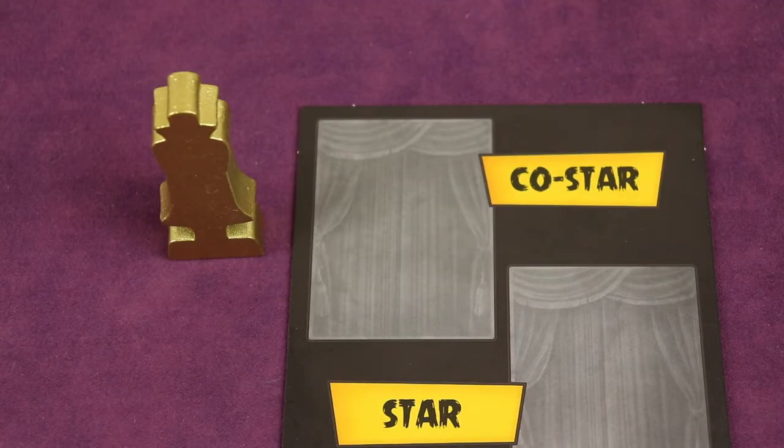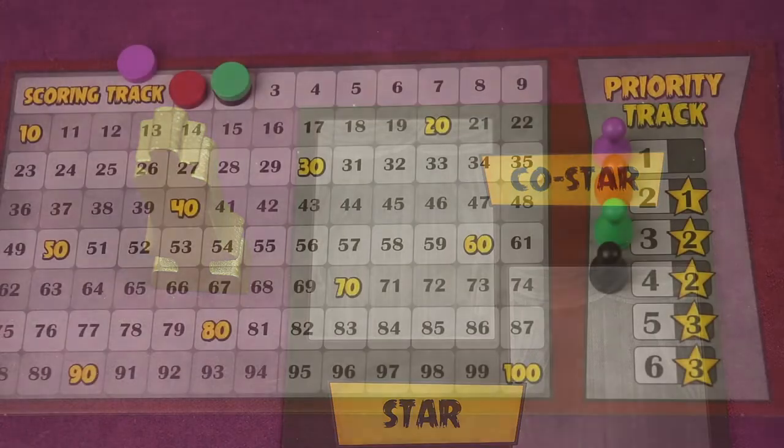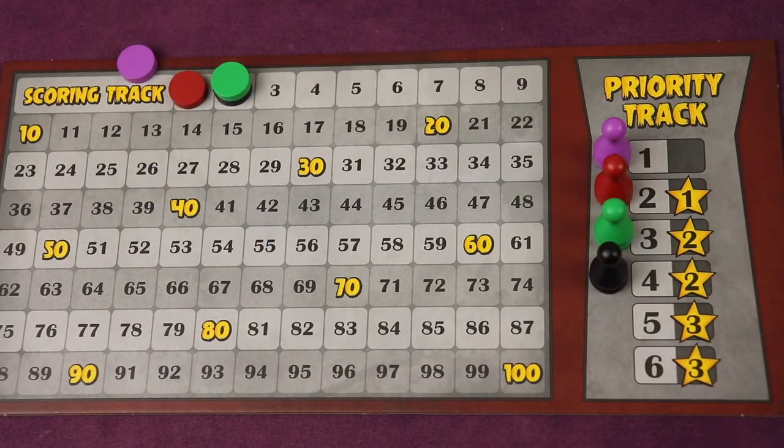Find out who was the last person to see a monster movie made before 1970, or you can decide randomly. Give that player the last actor marker. Next, find the scoreboard and put it in the middle of the table. Take one pawn from each player — this will be their priority pawn.